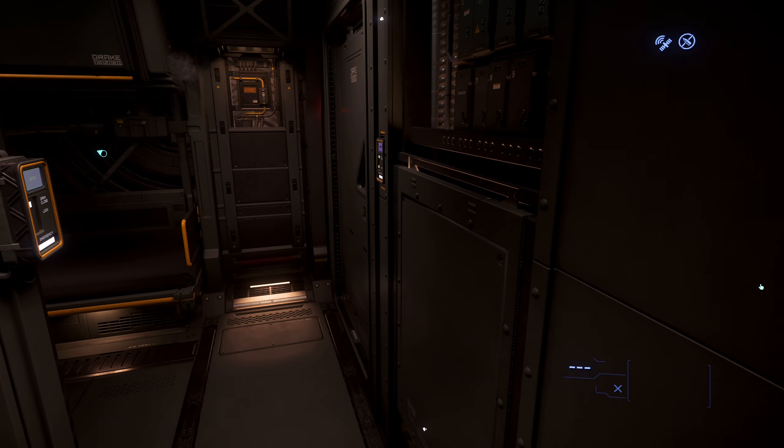I'll move all my stuff over as well — got some guns and stuff. So there's the Taurus. Let's see what we get with this run. Here we are to sell — we've got Laranite, 174 units, going to sell it for half a million. 508,000. Boom — all sold!